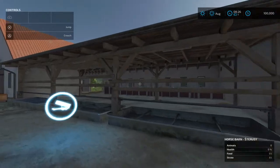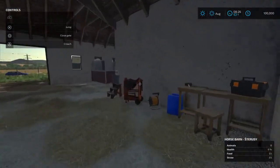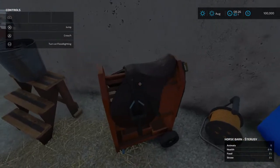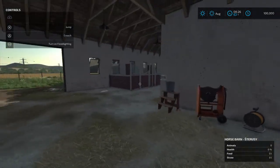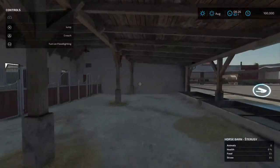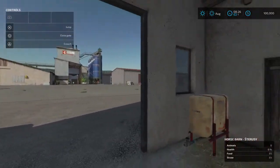This must be the horse barn right here - this is pretty cool. All this detail. We've got $100,000 for right now.